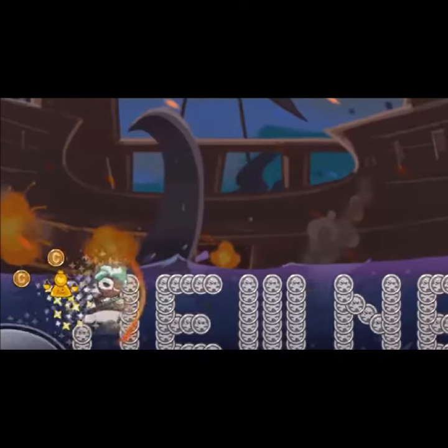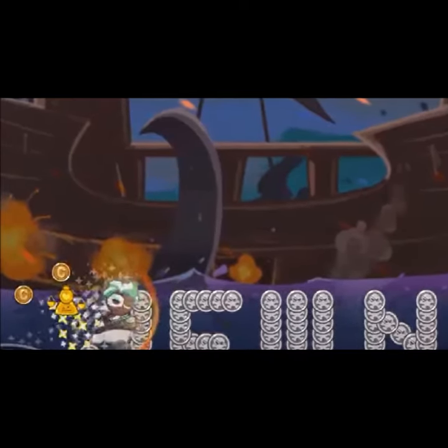Squid Ink Cookie is heavily implied to be either the same squid shown in the background of the Black Sugar Pirate Ship level, or its lost child.